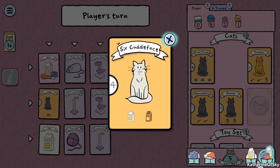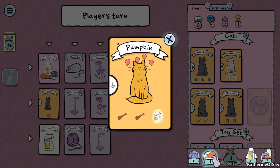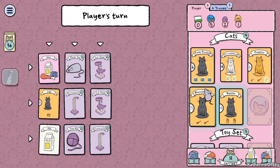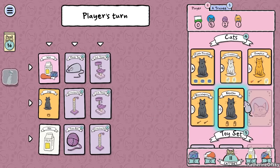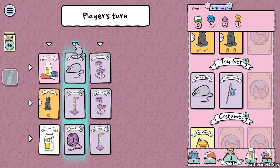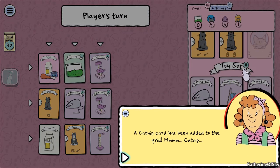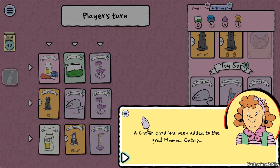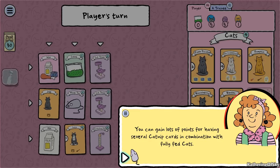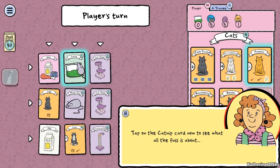We have a toy set worth three points right now. Let's feed the cats - there are 36 cards left. We need three chicken, two milk and we have two wild food. Let's take this group and then we get eight points for this toy set - so tasty! A catnip card has been added to the grid in this tutorial. You can gain lots of points for having several catnip cards in combination with fully fed cats.